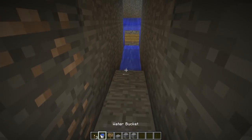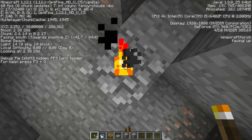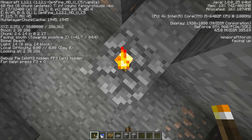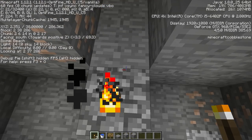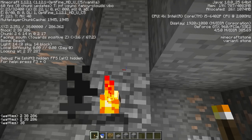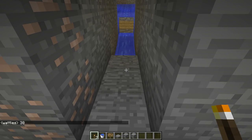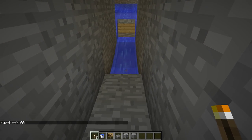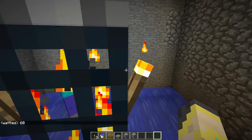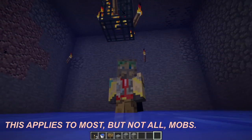Once you find the right block, place a different block like cobblestone and get its coordinates — note the X, Y, and Z, but most importantly the Y coordinate. My Y coordinate here is 38. You want to add 22 or 23 to that number: 38 plus 22 equals 60, plus 23 would be 61.